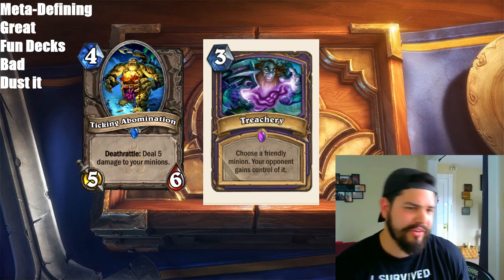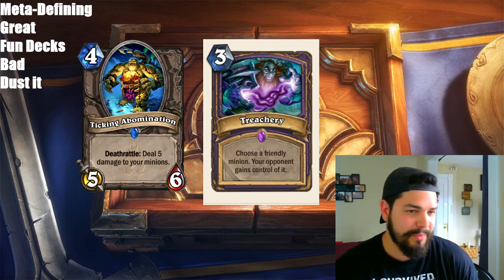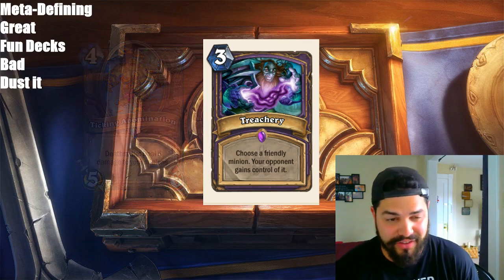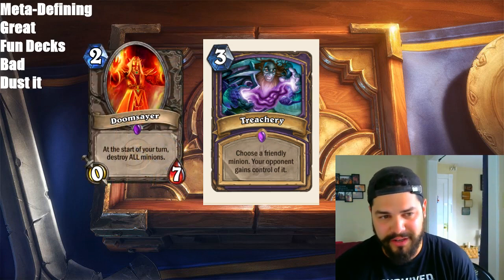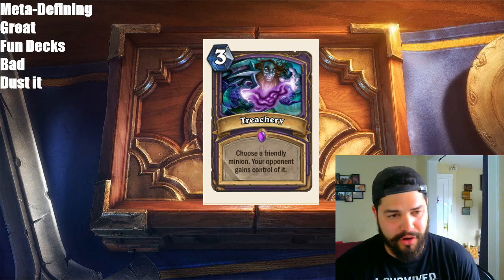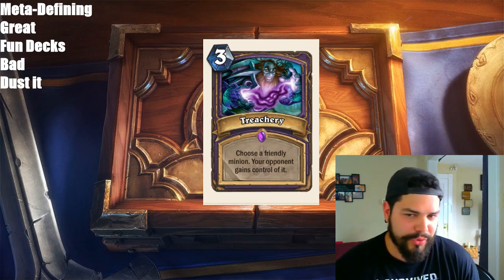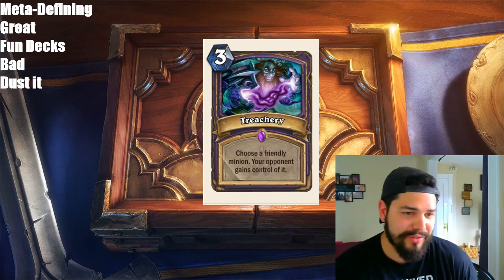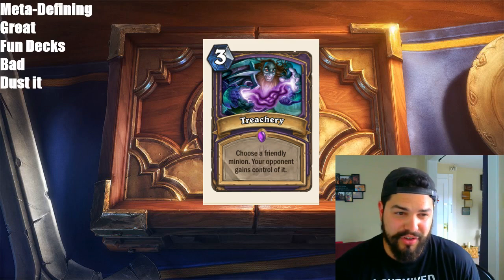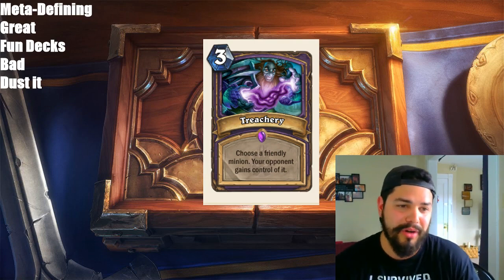You give them the Ticking Abomination so you can clear their board efficiently by doing damage to what's left of its health. Another great card is Doomsayer — for 5 mana, you're guaranteed to wipe their board the next turn and they don't have any way to interact with the Doomsayer. Other than that, I don't know what else you can really do. I'm thinking they will maybe print another card or two to go along with this, like an overstatted minion with a negative side effect you want to give your opponent. I don't think the card's really good — I think it's bad, almost dust worthy. But it seems fun and I think in the future you're going to see more options for this card.